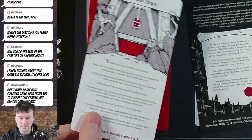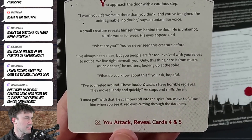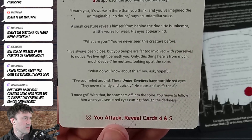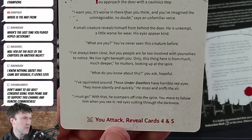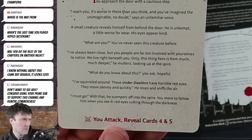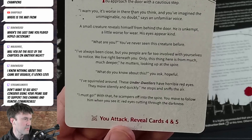Chapter one: 'Cautious Steps.' You approach the door cautiously. An unfamiliar voice warns you: 'It's worse than you think.' A small creature reveals himself from behind the door — unkempt, a little worse for wear, but his eyes appear kind. He says he's always been close, but 'you people are too involved with yourselves to notice — we live beneath you.' He looks up at the spire and says: 'I've squirreled around — these underdwellers have horrible red eyes, they move silently and quickly.' He sniffs the air and scampers off.